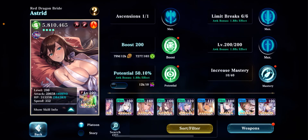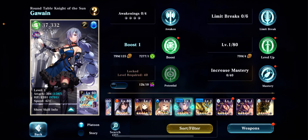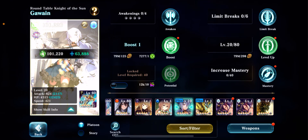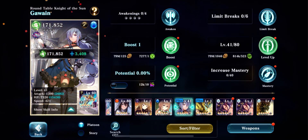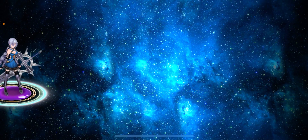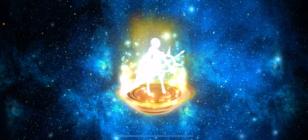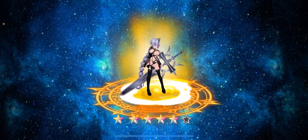Let's see what skill she unlocks at 80, or when you limit break her. We definitely want Killer Instinct — that's a very good passive to have, especially if you're not planning on having her get kills.